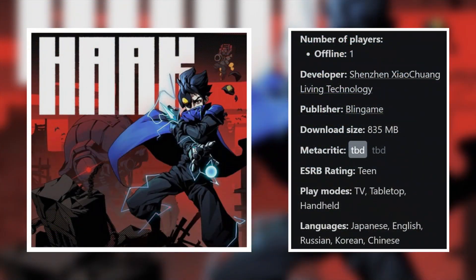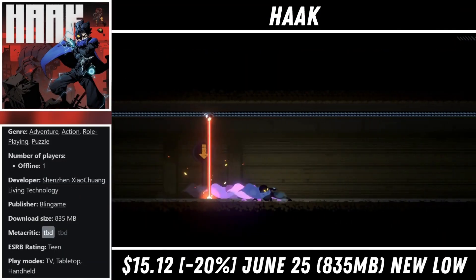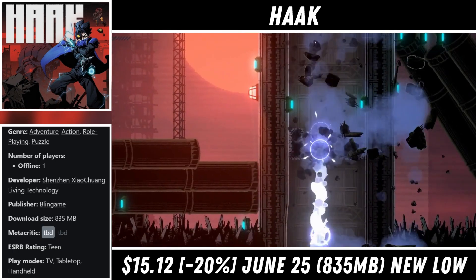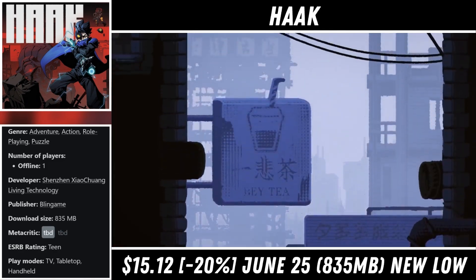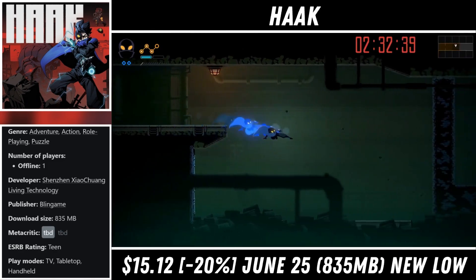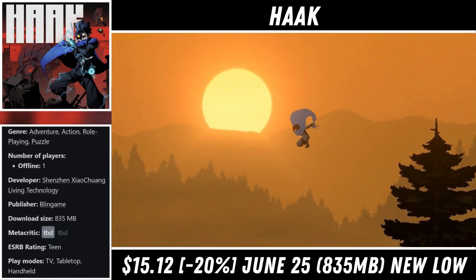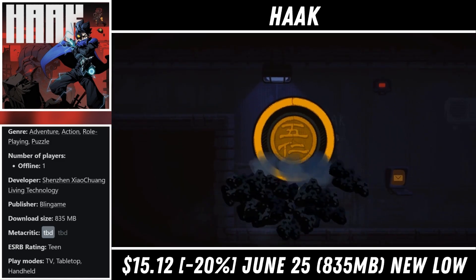Hawk is a single player 2D metroidvania that puts a heavy focus on exploration. It has a download around 850MB and the main story should take roughly 8 hours to wrap up. This is one of those games that has a slow start but rewards the player for sticking with it until you get a few better movement and combat abilities. It's loaded with secrets and collectibles, unlockable upgrades, and features a pretty good variety of locations to keep things interesting.